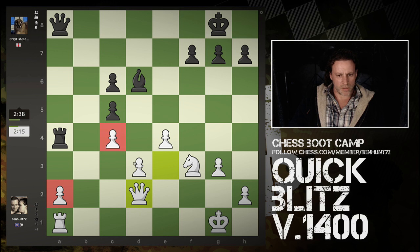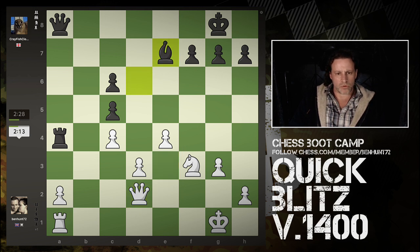It's on a light square. Time to manoeuvre this knight round. Where does it want to be? If I can pick that knight up and put it anywhere on the board, where does it want to go? Here maybe? No, not really. I'm just going to improve my king.